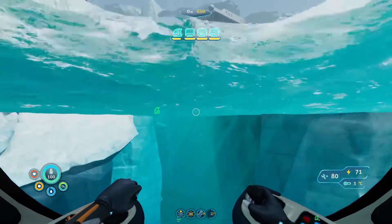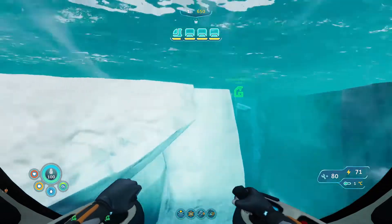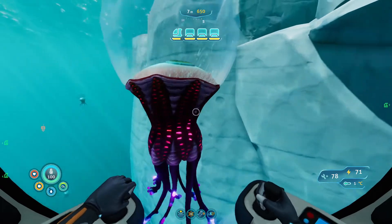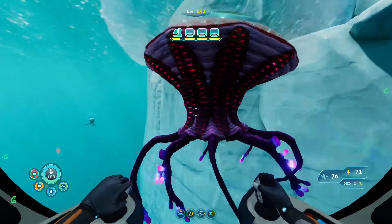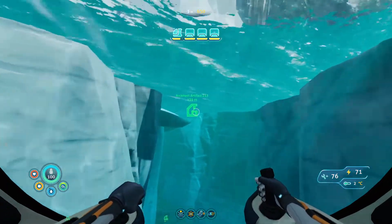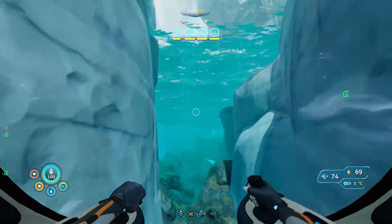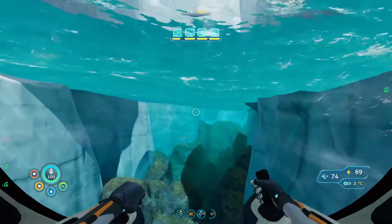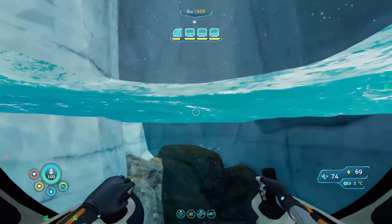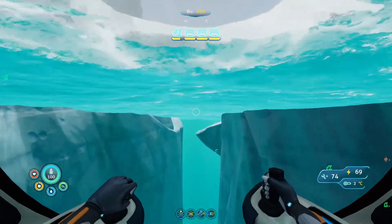We're going to have to go through a pretty thin little canyon here. Oh, surface stuff - oh no, is it on the surface? That wouldn't go well for us. Are you gonna hurt me? They don't seem to be doing anything - they have weird sounds but I think they're okay. We'll keep boosting through here and see if we can get the sea truck to where this artifact is, taking a bit of damage along the way.